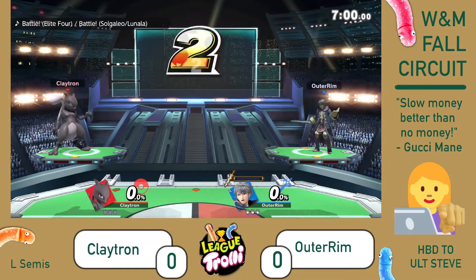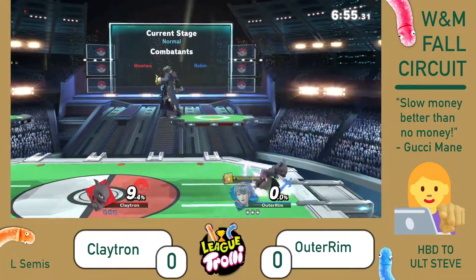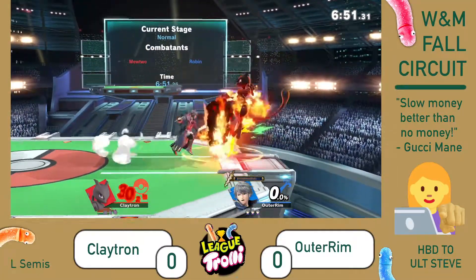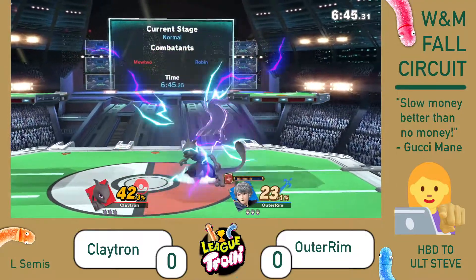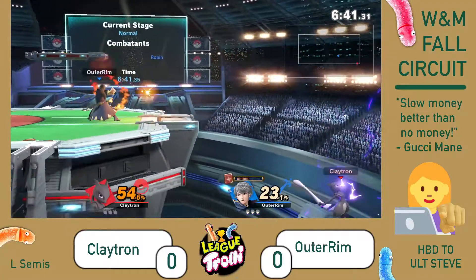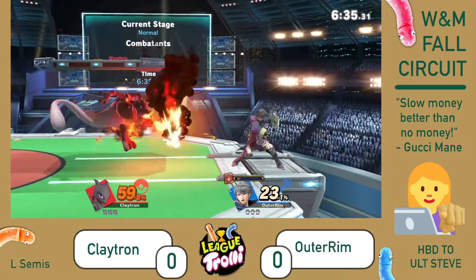3, 2, 1, GO! Right now, Claytron opting to play a little bit more aggressively here — Terralin versus Robin. Didn't hear cross-ups there. Plant the Arcfire at the ledge, Claytron roll getup, neutral air.